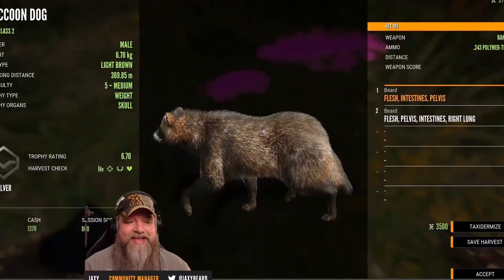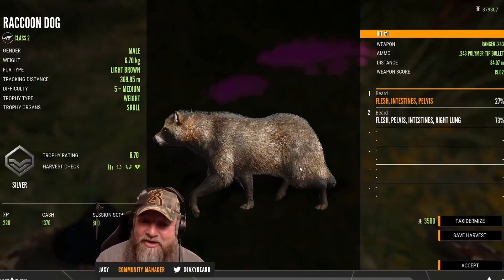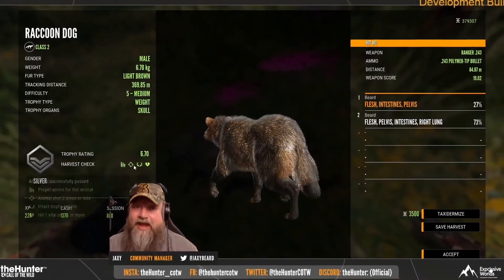Let's take a look at this guy and see what he came out as — a light brown. Very cool, we got a different pose for him. Using the .243, getting all of our checks.